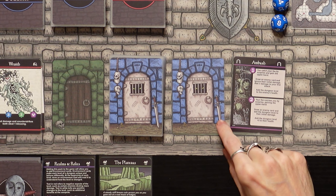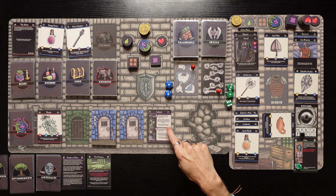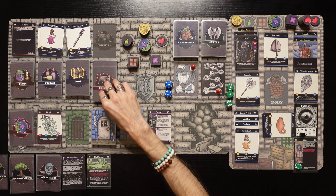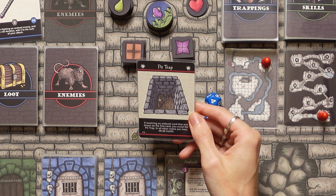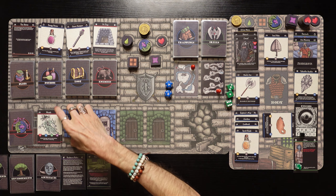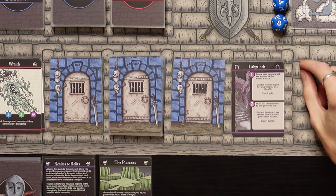We've got an ambush. We might be able to get our hand on an artifact — let's do it! We're going to catch our foe by surprise, gain the upper hand, draw an enemy card, and add dungeon level two to the health. Oh, it's a pit trap. If resolving an ambush card that was drawn as the first card, you avoid the pit trap. We leap over the pit trap — the dwarf nomad did that in the last adventure too. It's good at spotting those.